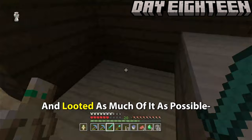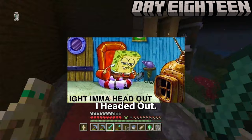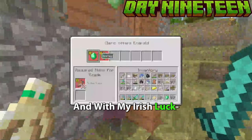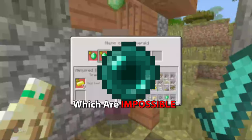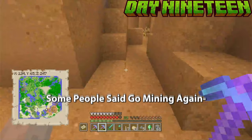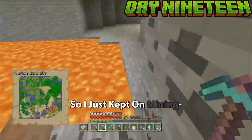I went back to the acacia village and harvested some potatoes — I'm Irish, it would be wrong not to. I found a Cleric villager, who sells Ender Pearls, which are impossible to obtain without trading in this version. The first trade was nine gold for one emerald — and I didn't have any gold. My chat suggested going to a mesa biome for gold, but of course there was none there, so I just kept mining until day twenty-one.